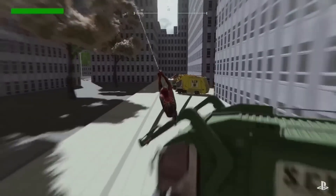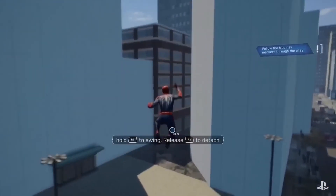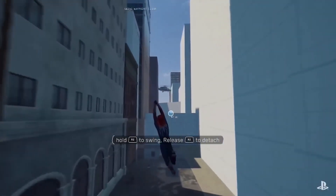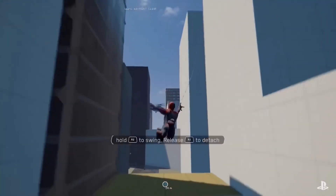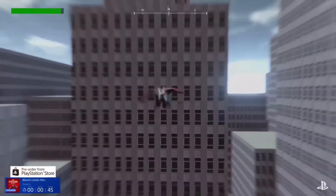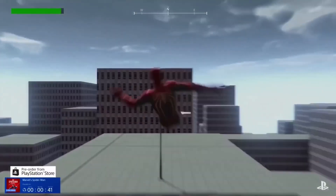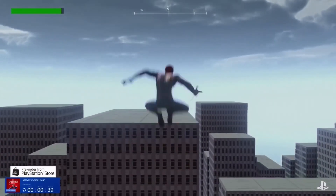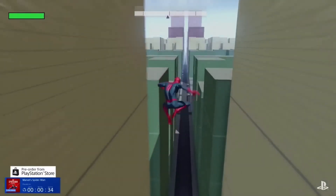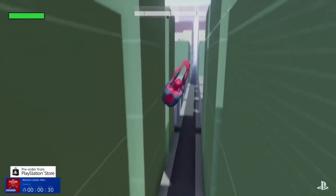That's one of the things we believe in heavily — different teams working together to make something special. There were a lot of ideas and a lot of playtesting early on where we all tried it out and asked the tough questions: how should the web attach, what should it feel like, what can we interact with in the environment? Whether it's just the buildings, whether we can wall run, or whether we can shoot for fire escapes — all those things come up during playtesting and development.